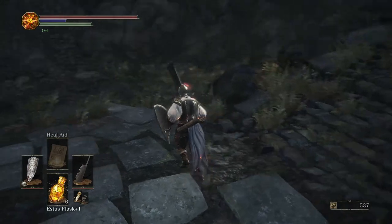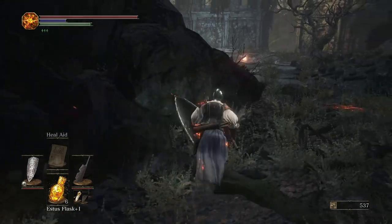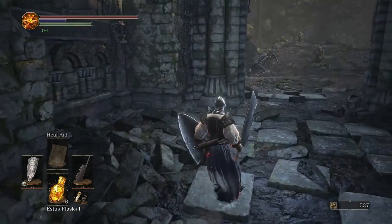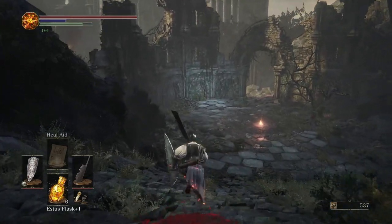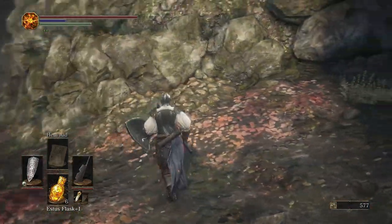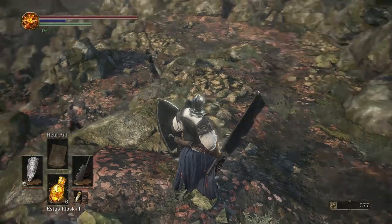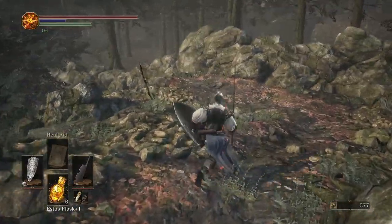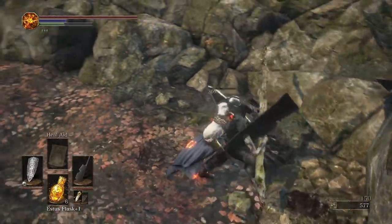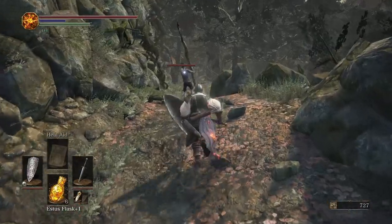I don't even know which direction I need to go. Someone left a summon sign here. I think this is the wrong way. I'm gonna guess that is not the way I need to go — let's try this way. Let's see what we got going on over here. Some enemies with really bloody tree branches — what is this? That took like three hits; this is probably gonna take two or three hits as well.